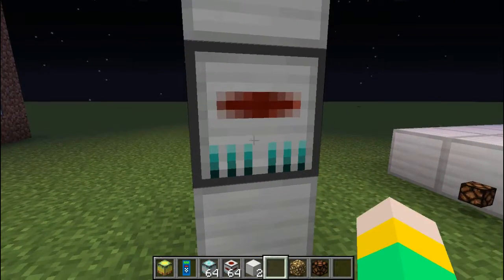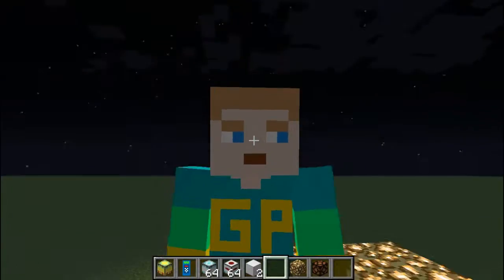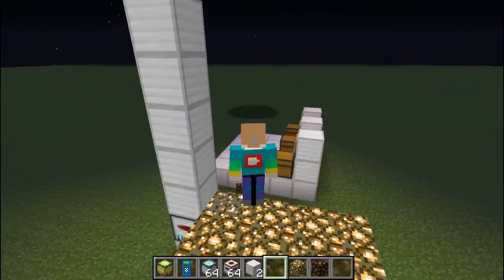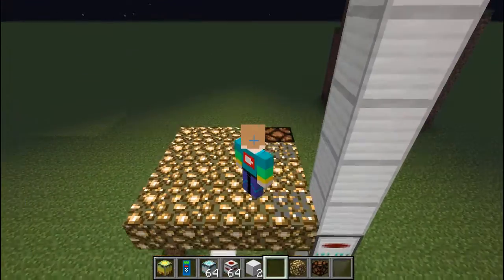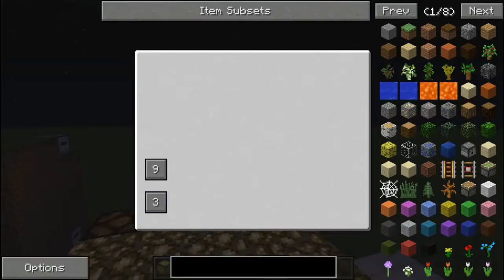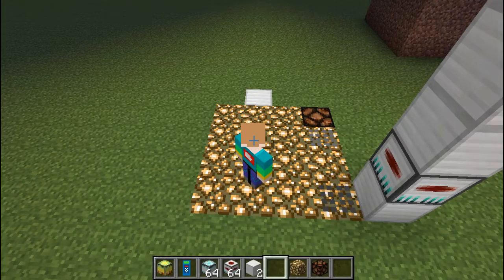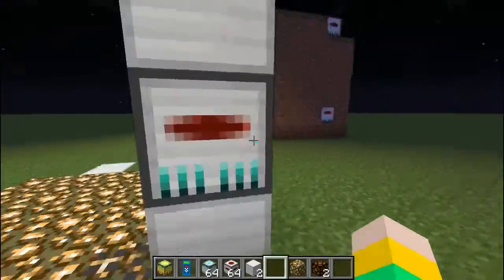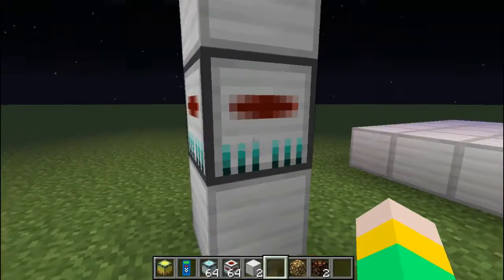If you decorated it as a redstone lamp you can still right click it. If you click on floor nine, there you go — it's a working elevator! It's pretty awesome. I've never seen a mod this good before — it just moves you up and you can make a room, hotel, mansion, or anything like that.